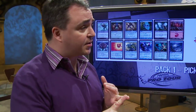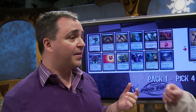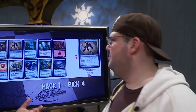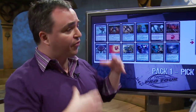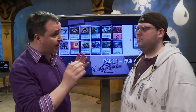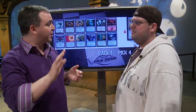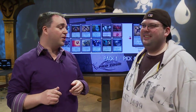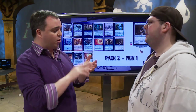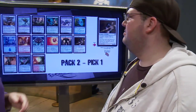This is kind of the interesting point in the draft — you have two Darksteel Axes but metalcraft isn't really coming around, and infect hasn't shown up at all. The pack previous didn't have a single black or green card. So at this point you actually start slipping into Other. For the rest of this pack you picked up maybe a couple white cards and a Bloodshot Trainee, which I thought was very interesting. Bloodshot Trainee plus Darksteel Axe is just removal on a stick — a way to win games, and sometimes you just need ways to win games in this format.